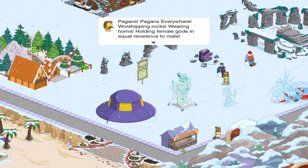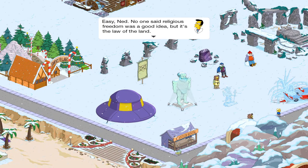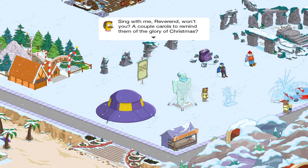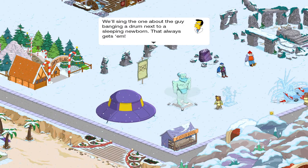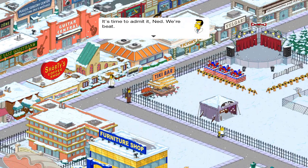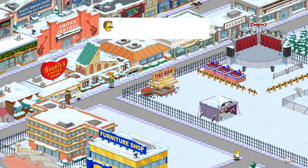Someone's got to stop them. Easy Ned, no one said religious freedom was a good idea. But it's the law of the land. Sing with me, Reverend, won't you? A couple carols to remind them of the glory of Christmas. We'll sing the one about the guy banging the drum next to a sleeping newborn — that always gets them. It's time to admit it, Ned, we're beat. How can we compete against a religion with such strong cosplay? Elements. This isn't over.